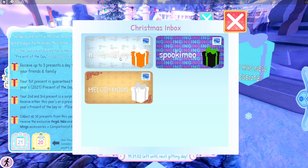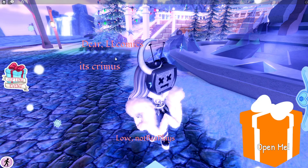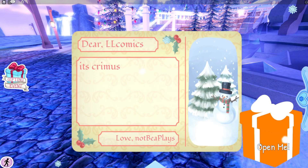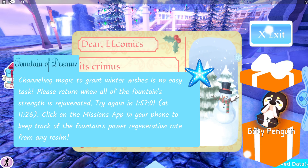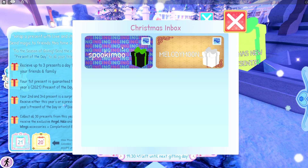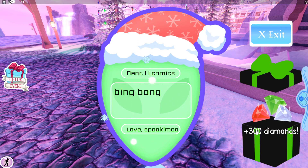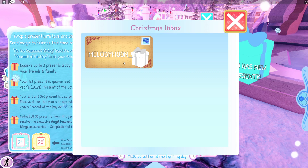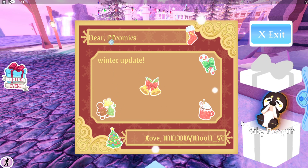B sent me a present and we also got one from Melody and Spooky Me. I'll open these first and then send Ren a present. B's message says 'It's Christmas' — and we got a baby penguin! Spooky Me put 'bing bong' and I got diamonds. The last one from Melody says 'winter update' — another baby penguin. I think it's a bit randomised.